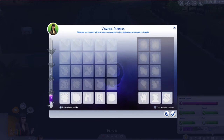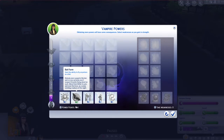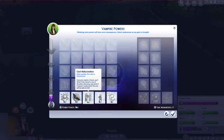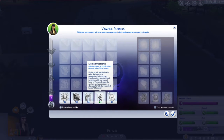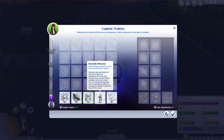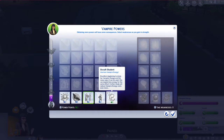What should be my first power? Bat form? Cast hallucination — hmm. Well, I definitely think Drusilla would have that. And I think we'll do vampire form.